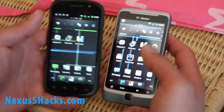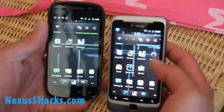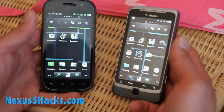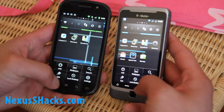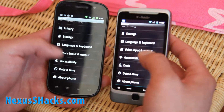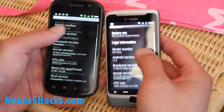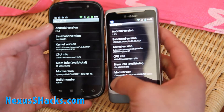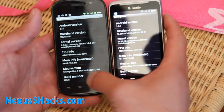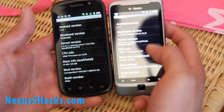These are both running CyanogenMod 7 ROM, which I highly recommend. Let me show you that they are running the exact same ROM. As you can see it says CyanogenMod 7 0425 2011 nightly version, and exact same thing for the Nexus S.